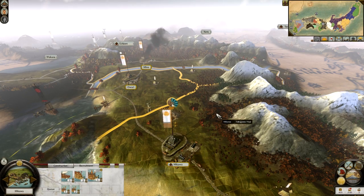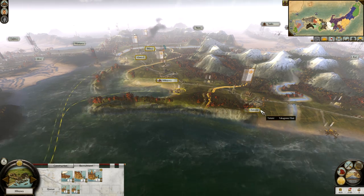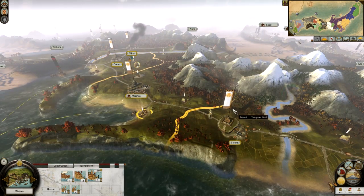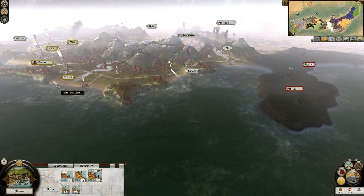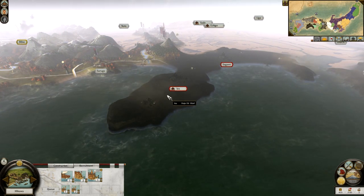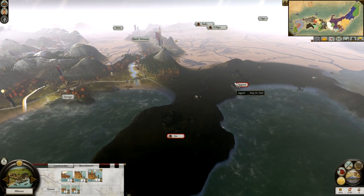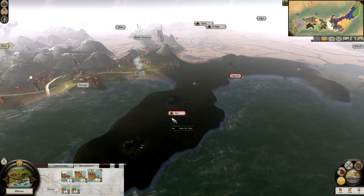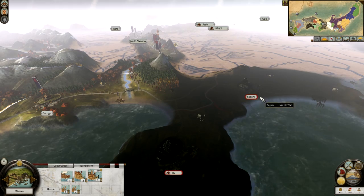After reading through the comments of advice that you've left me, I've decided to try and implement the following plan for this set of updates. I'm going to take an army on some boats down to here and launch an attack on the Hojo's last two lands. This one is a priority — it has a gold mine, and gold mines mean money! Sounds good to me.